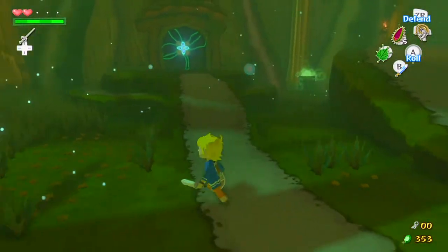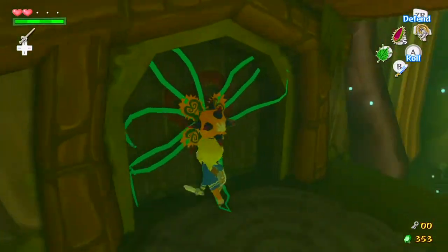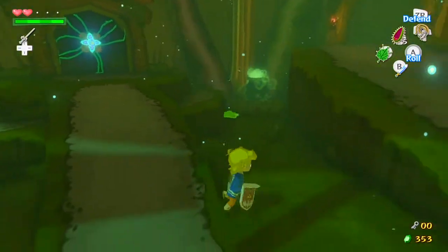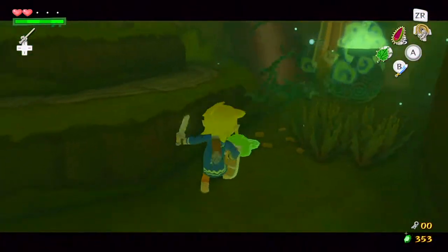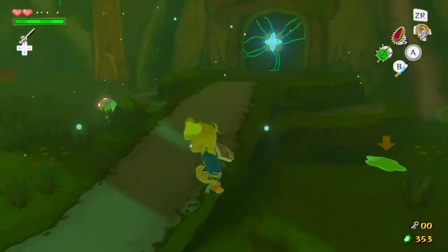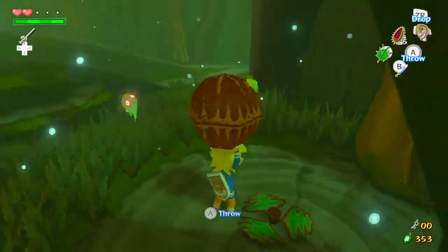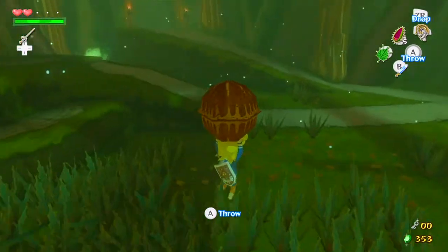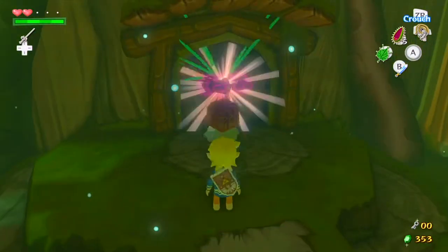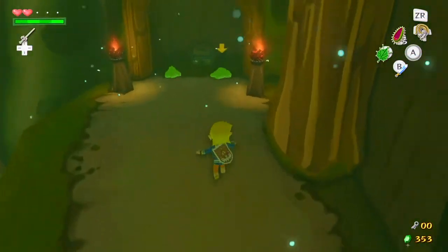Right here at the beginning is kind of the main puzzle of the dungeon - these plants here. You can't destroy them when they're closed, but you can destroy them when they're open like that. You can't actually destroy them with anything just yet, so in order to get around them you have to pick up these nuts and throw them at them. These do deteriorate over time, so you have to be fairly quick.